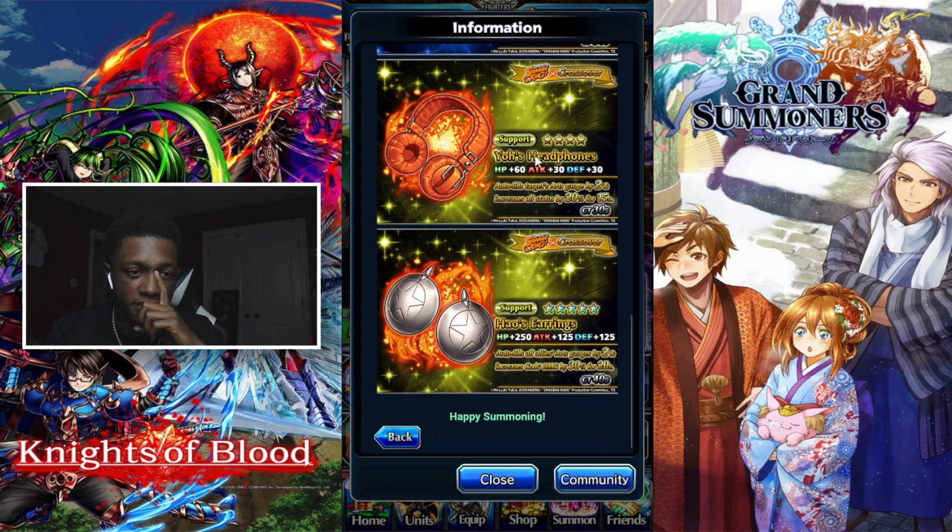Then we have Yo's Headphones, which I actually have. It's a four-star support that auto-fills a target's R gauge by 2 and increases all stats by 20 for 15 seconds, with a CT of 30 seconds. Pretty nice support equipment — especially if you don't have anything else. Raising those stats by 20 is pretty nice and you get some R gauge to the target.